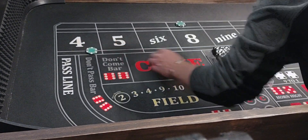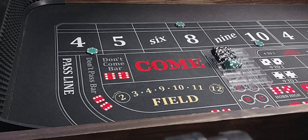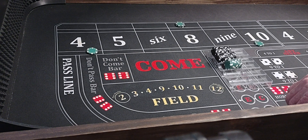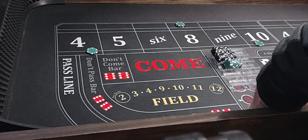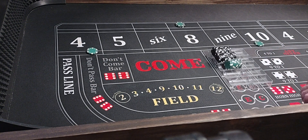And I'm going to buy the 4 and 10 for $50 each. If we 7 out, we'll lose $100 but we'll get paid $125. And if we hit a 4 and 10, we'll win $100. Here we go, we'll get things going.